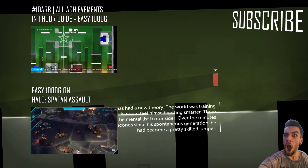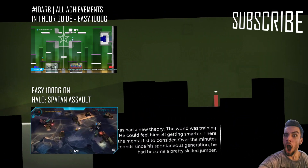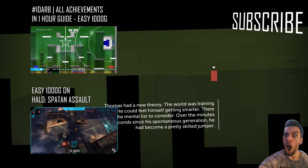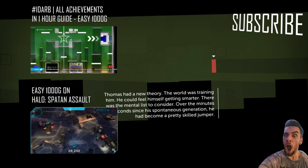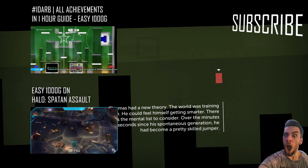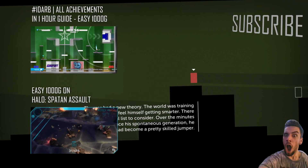The world was training him. He could feel himself getting smarter. There was the mental list to consider — over the minutes and seconds since his spontaneous generation, he'd become a pretty skilled jumper.